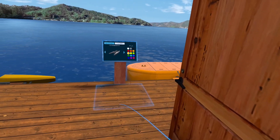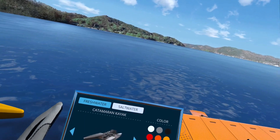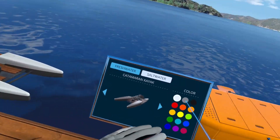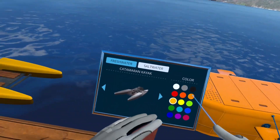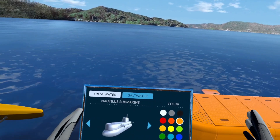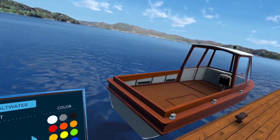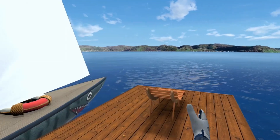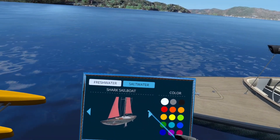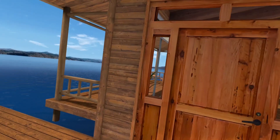Let me take you outside to show you the boats. This is where you change your boat — for freshwater you select left and right to browse, and you can also select different colors. I kind of like that yellow one — I'm a big fan of yellow. You can see my yellow submarine there. Click on saltwater to select from all the different saltwater boats, including one I earned from a summer event with a shark face on it.